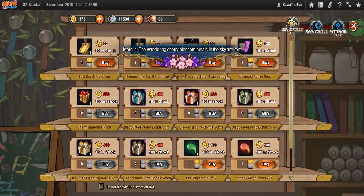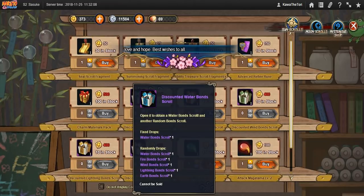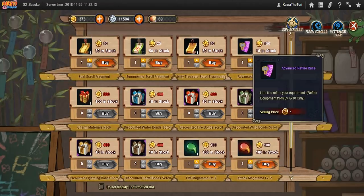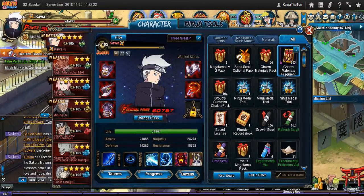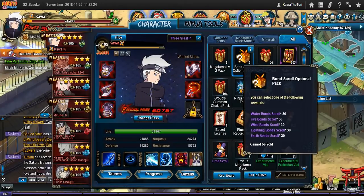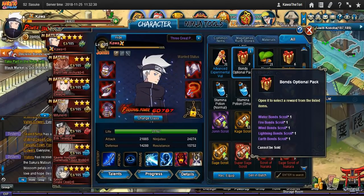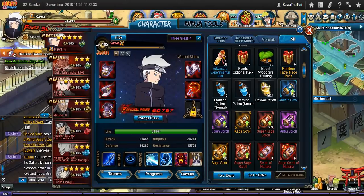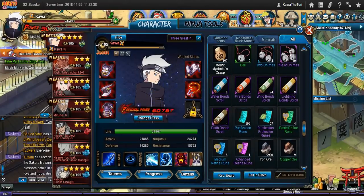It is not. The rate of return on your advanced refines and charm boxes is just ridiculously low compared to your bond scrolls. You can see that I have been buying advanced refines, but that's because I already have an overabundance of bond scrolls. I have two optional packs here — 60 of any one I need — and about nine more regular ones right here, so I'm in no need of bond scrolls.